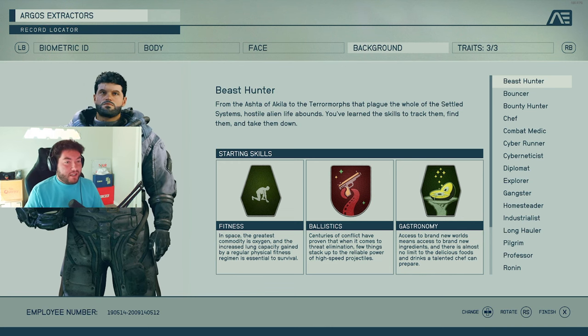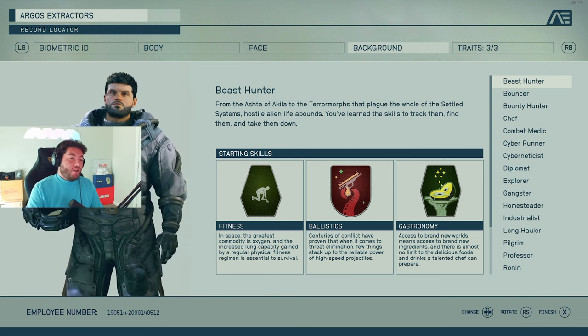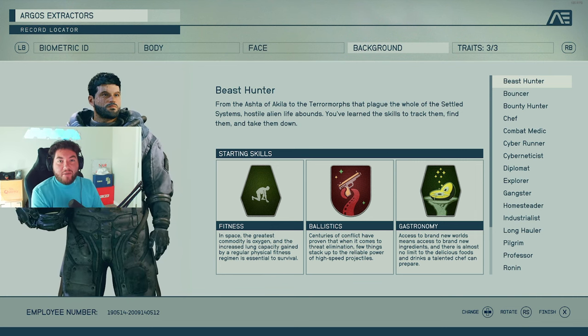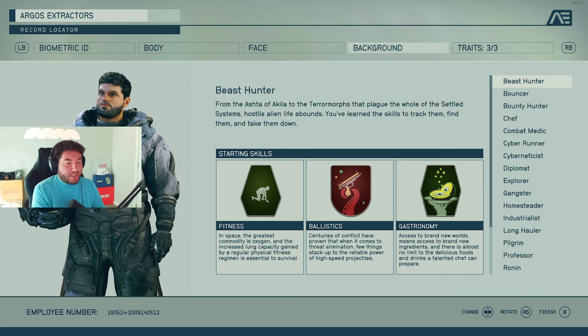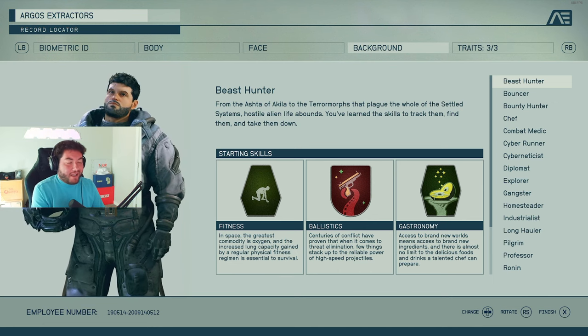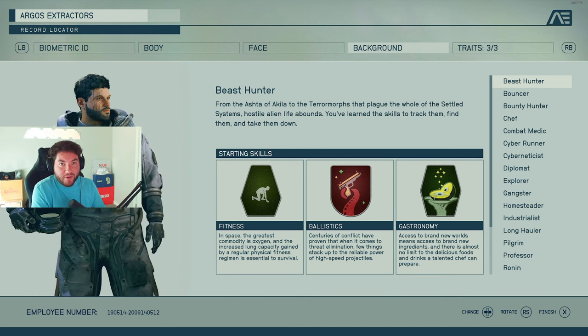Starting with Beast Hunter — you have your fitness skill, your ballistic skill, and your gastronomy skill. Basically meaning you can hunt down beasts and then make food and different drinks and things like that out of what you find.